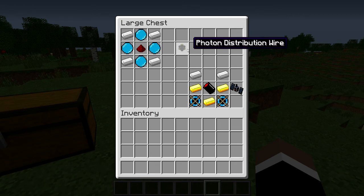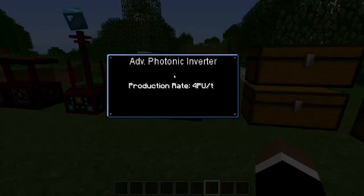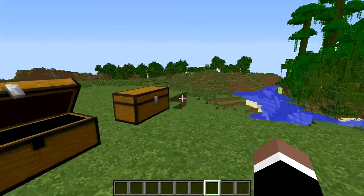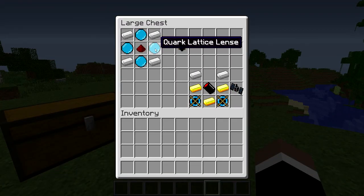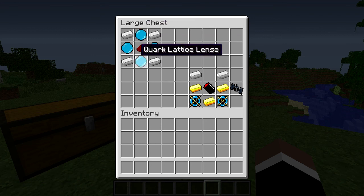The next crafting recipe is the Photonic Distribution Wire, which is basically extension wire to reach those Advanced Photonic Inverters. That requires four Quartic Latis Lenses, four iron ingots, and one piece of redstone.